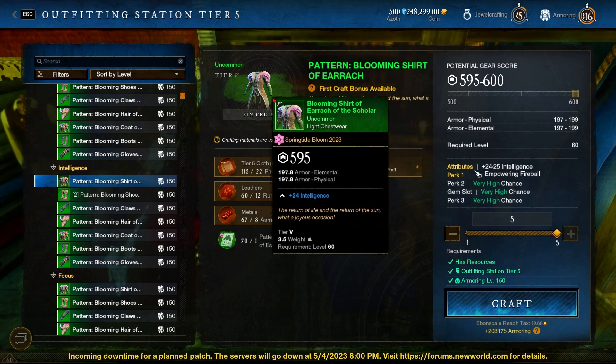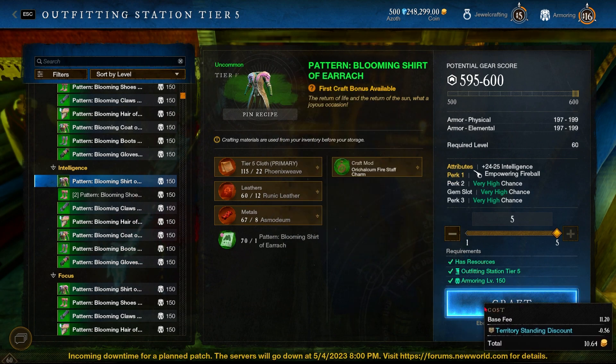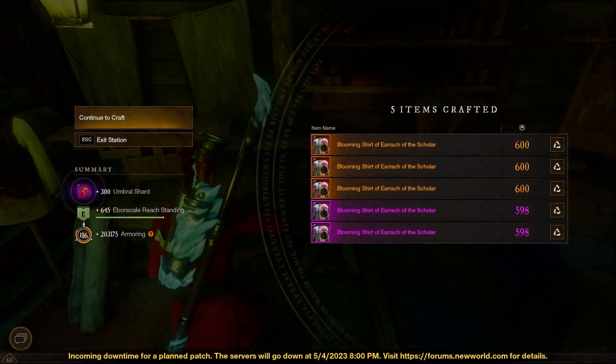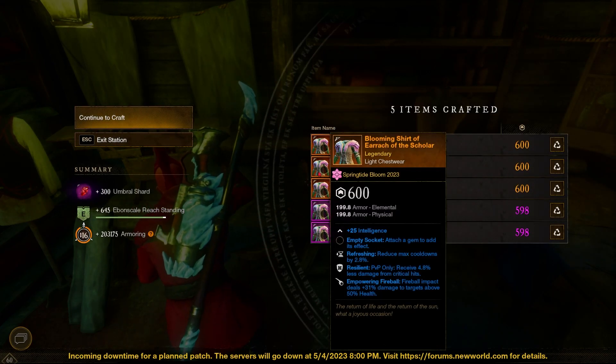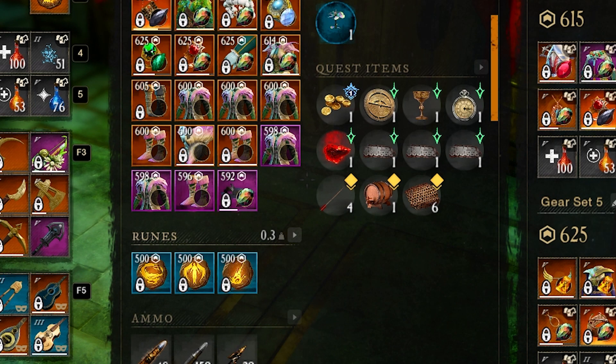What's up guys, it's Aloha Rises. Check this out — I was trying to craft some mage gear for myself, or maybe to sell, and I ended up getting three out of five, which is pretty cool. All of them are sellable, and they're all three-perk pieces.